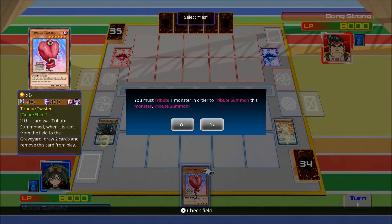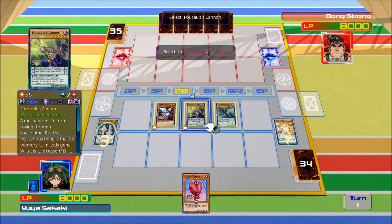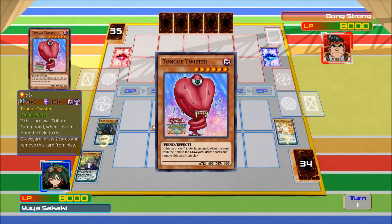And I draw a card because it's the old special summon. So if I click the cannon, we'll go to the extra deck. There we go.